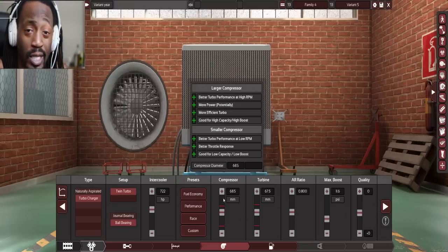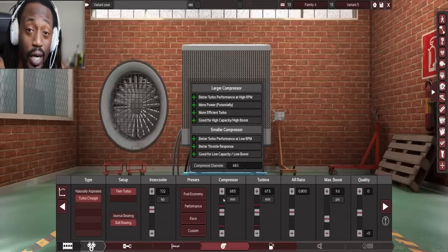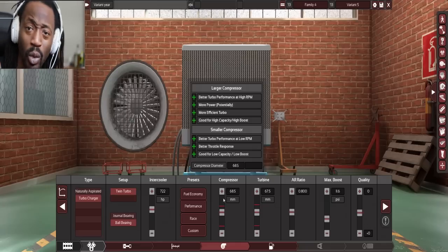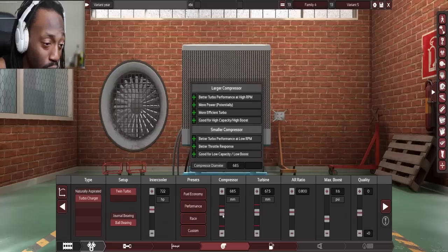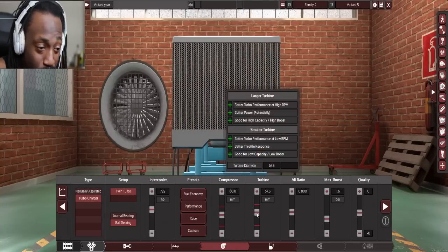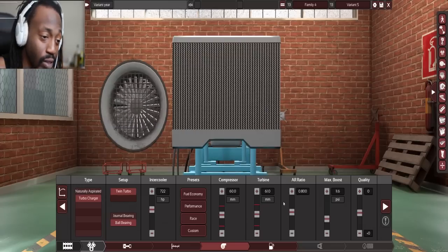Me and Ben have talked about the sizing for the turbos — we've done some research, looked at some dyno charts for various builds, watched various videos, and seen how different things performed. We think somewhere around the 60-61 range is going to be good for what we're trying to get with power and the response we're looking for. So the compressor is going to be 60 and the turbine is going to be 61.